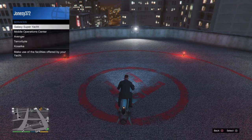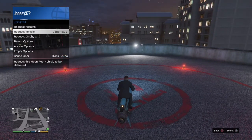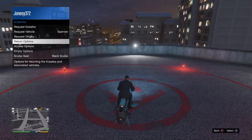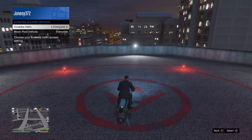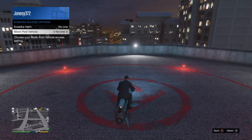I think I've just seen that is how you start the heist also. So you can request the submarine, you can request a dinghy, return it, and access options — so that's who can get in there.